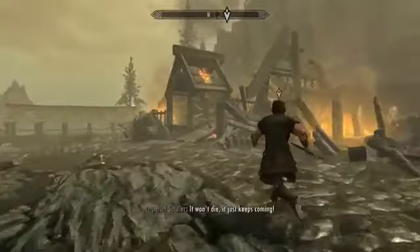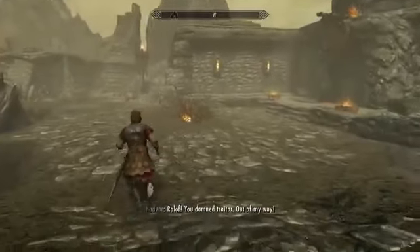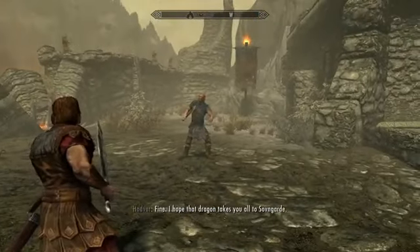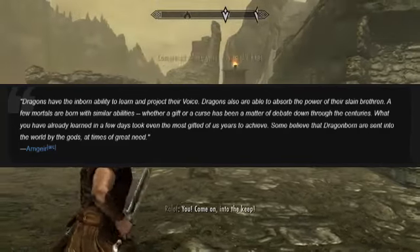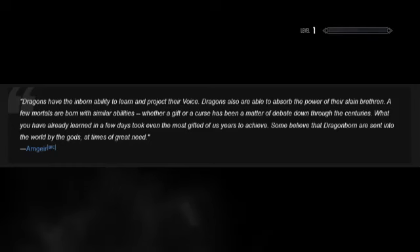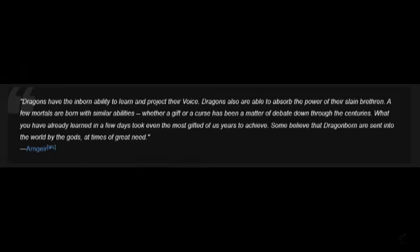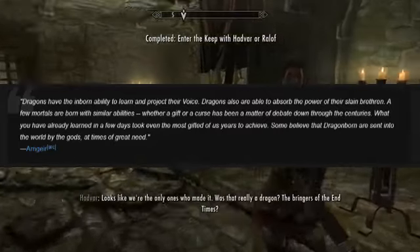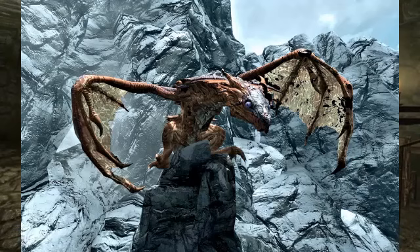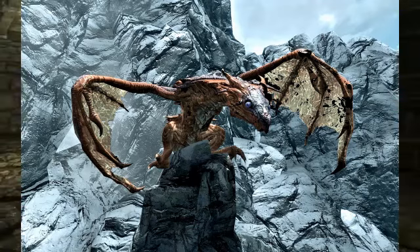The biggest ability the Dragonborn has has to be the fact that they are a Dragonborn. What exactly is the Dragonborn in a lore perspective? A Dragonborn is someone who has the body of a mortal, but the blood and soul of a dragon. Arngeir elaborates on this: 'Dragons have the inborn ability to learn and project their voice. Dragons are also able to absorb the power of their slain brethren. A few mortals are born with similar abilities. Whether a gift or a curse has been a matter of debate down throughout the centuries. What you would already have learned in a few days took even the most gifted of us years to achieve. Some believe the Dragonborn are sent into the world by the gods at times of great need.' That sounds pretty impressive. However, let's take this a step further — the dragons in the Elder Scrolls universe aren't your run-of-the-mill fire-breathing lizards.